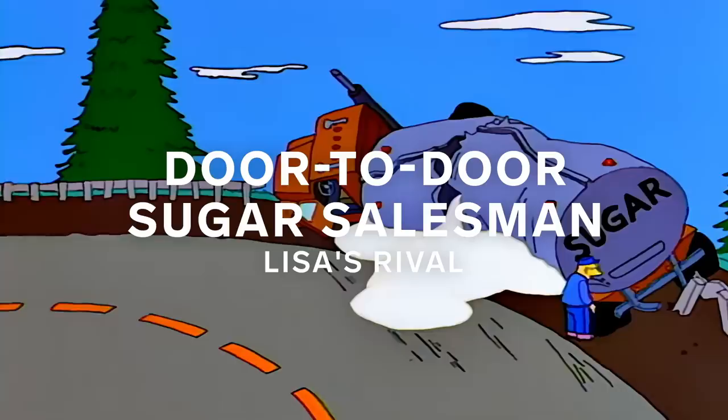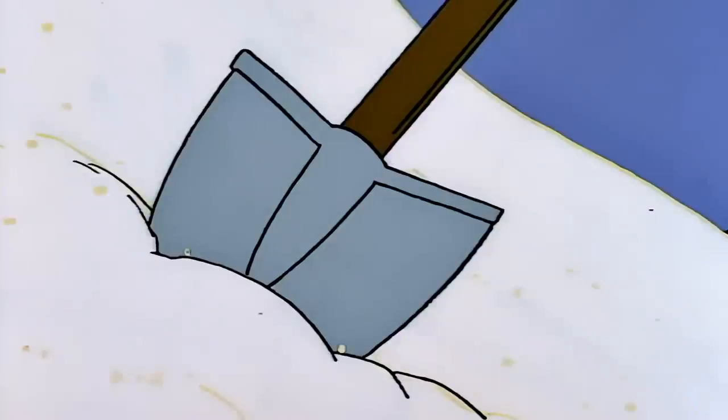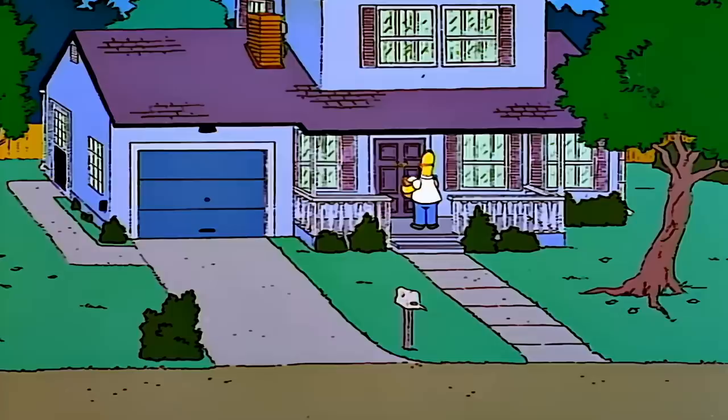After finding a truckload of raw sugar, as one does, Homer tries to profit by selling it as much as he can, even door to door. This is one of many get-rich-quick schemes that we're going to start to see as the show moves on.